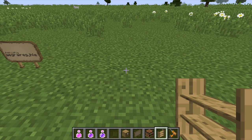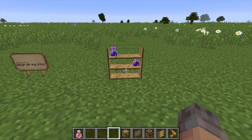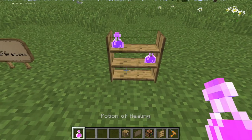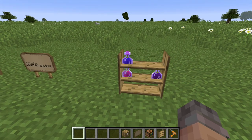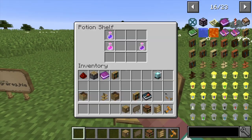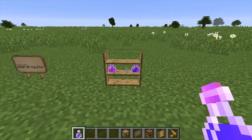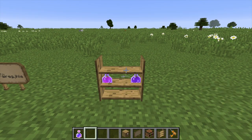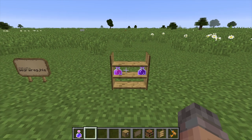The oak potion shelf — set it down and right-click to get the GUI where you can place your potions however you want. You can also place potions directly by just looking at a slot. To take a potion off, shift and right-click on that specific potion — you have to look specifically at the center of the potion, not the border or the wood. It's a little glitchy sometimes, but it still works and looks very cool.